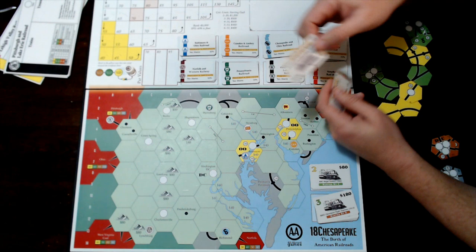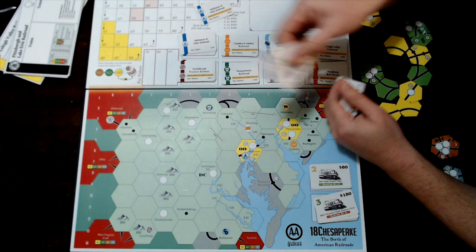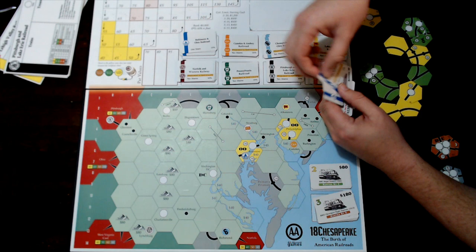The Baltimore and Ohio private comes with a share of the Baltimore and Ohio. You pay $100 and you get a share of Baltimore and Ohio.